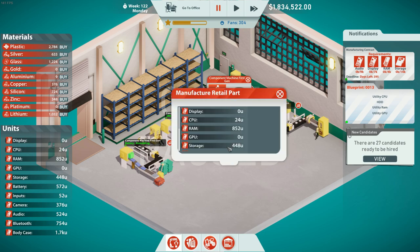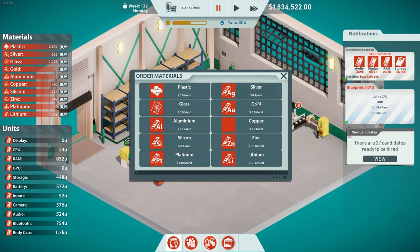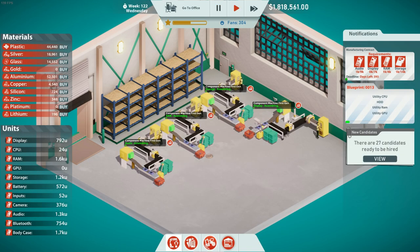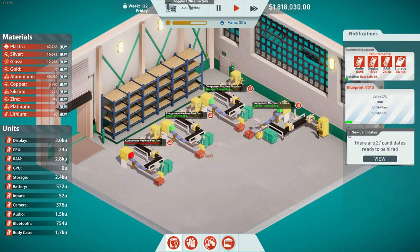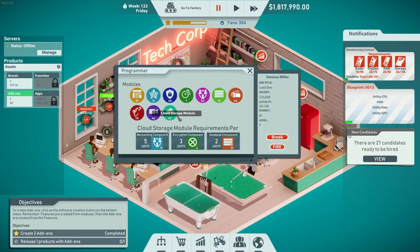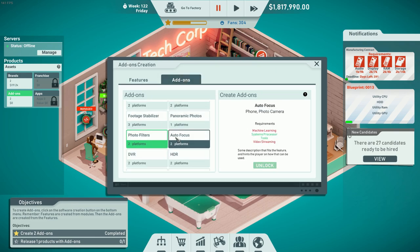Let's make sure to give the factory its next job — storage again. That requires silver and aluminum. I'm going to jump ahead so you don't have to watch me order materials. I got all the necessary materials: 14,000 storage, 4K RAM, 7K displays, and 9K audio. Back to the office — this person needs a job. Let's have them work on something required for add-ons: auto focus for photo camera, machine learning, and video streaming.